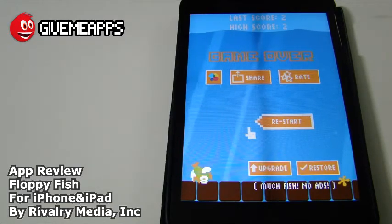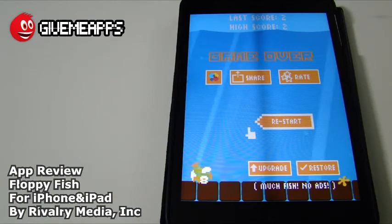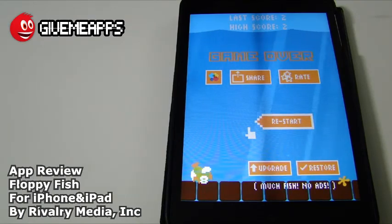Download it. You are checking out our YouTube channel at YouTube.com slash Atmore. GiveMeApps is the world's number one independent app store. Download apps for any smartphone or tablet. If you're a developer, pay no developer fees, keep up to 100% of your profits, and withdraw your earnings via PayPal whenever you want. No app store does that. Once again, Flappy Fish by Rivalry Media. We hope you enjoyed this review as much as we did. Until next time.